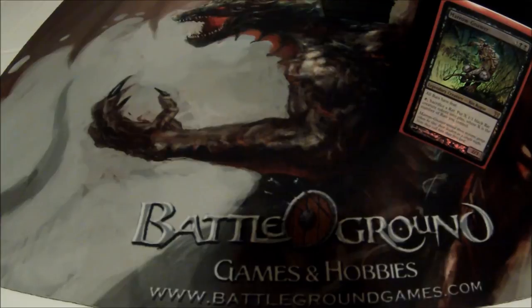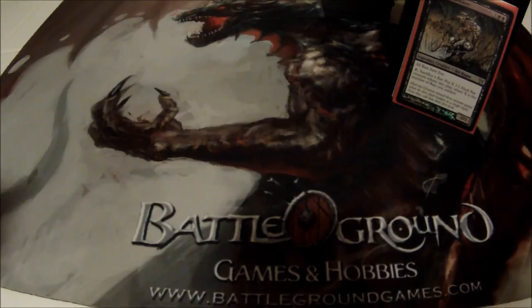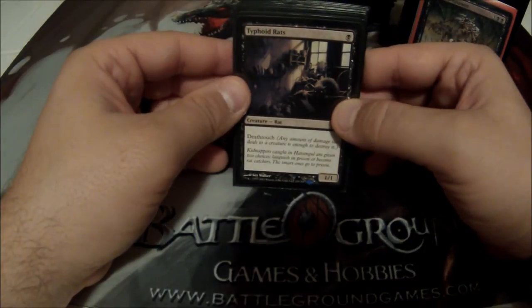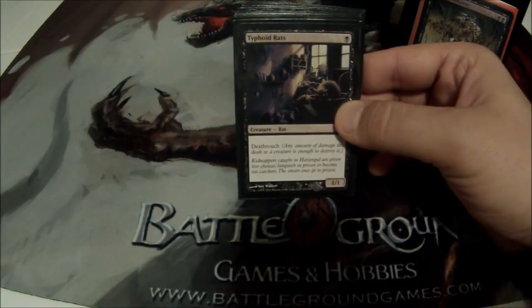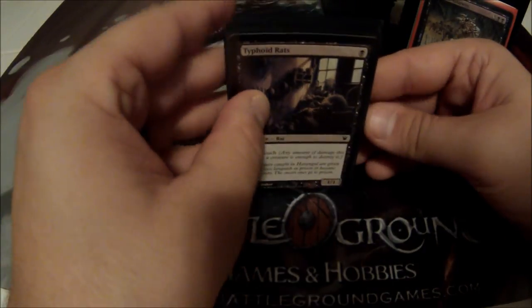Next I'll go over my creatures and then talk about my combos and synergies. You'll notice a lot of these creatures are sort of subpar — it's just what you get when you have tribal rats; there's not a lot of good options. But the deck can win, and it does win pretty effectively.